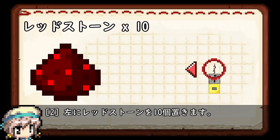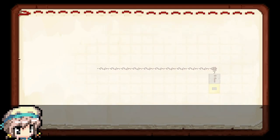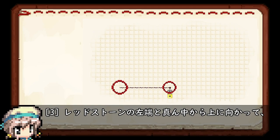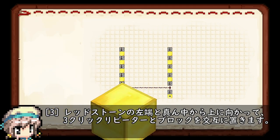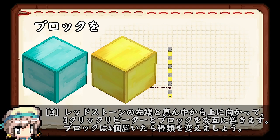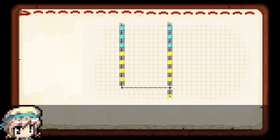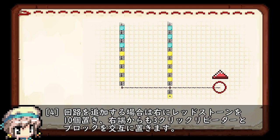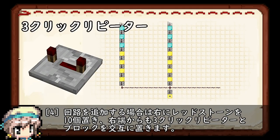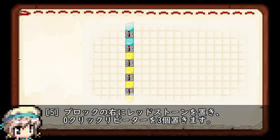Redstoneの順番で並べます。左にRedstoneを10個置きます。Redstoneの左端と真ん中から上に向かって、リピーターとブロックを交互に置きます。ブロックは4個置いたら種類を変えます。回路を追加する場合は右にRedstoneを10個置き、右端からも同様にリピーターとブロックを交互に置きます。